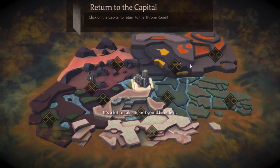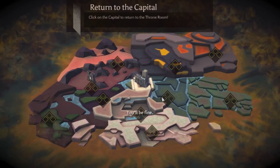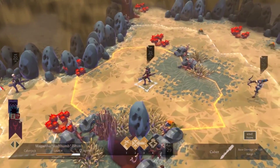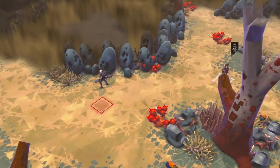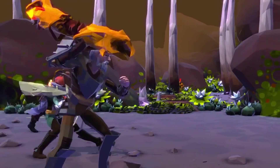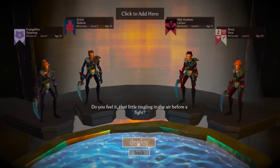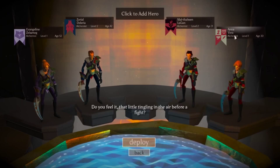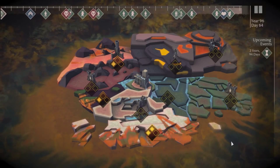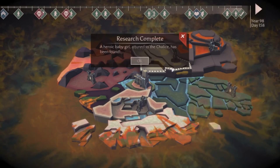It's a lot to take in, but you'll handle it — or your mind will become as cracked as our body. You'll be fine. Unfortunately, the gameplay itself is not handled with the same skill. The game is split up into two levels of strategy. The first is the turn-based strategy where you must choose a team of five heroes to combat the Cadence who are attacking the island. The second layer is handling the passing of decades in which you must juggle the births, deaths, and research that occurs as the years speed by.